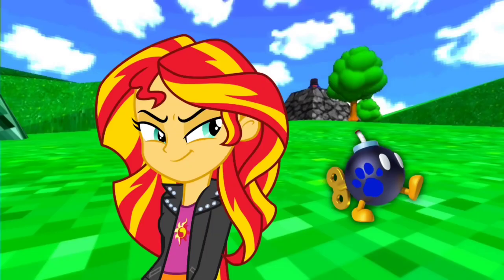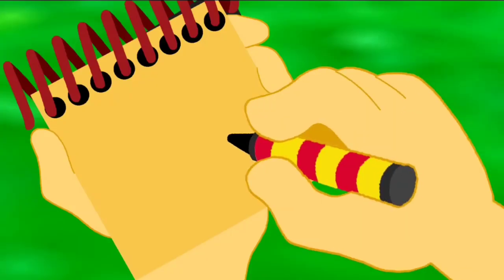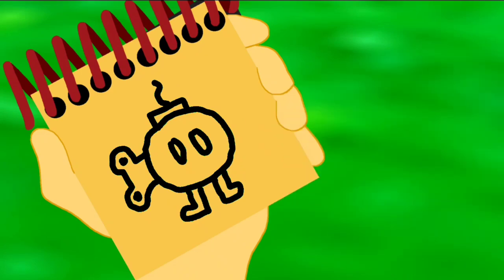You know what we need? Our handy-dandy notebook! Okay, let's draw this Bob-Omb. Let's draw a circle for the body, two eyes, the legs, the wind-up key on the back, and then the fuse on the top. There — a ball bomb.